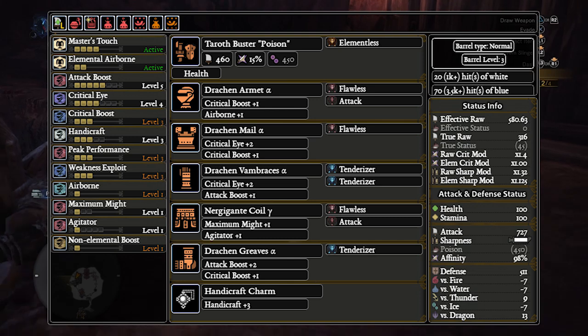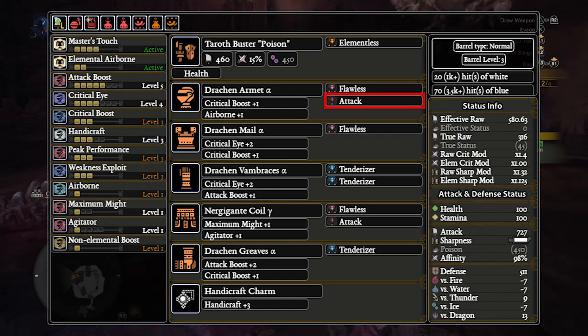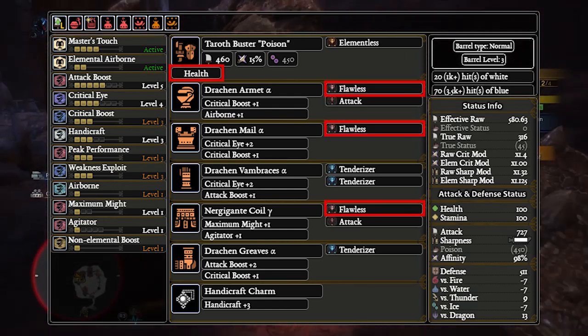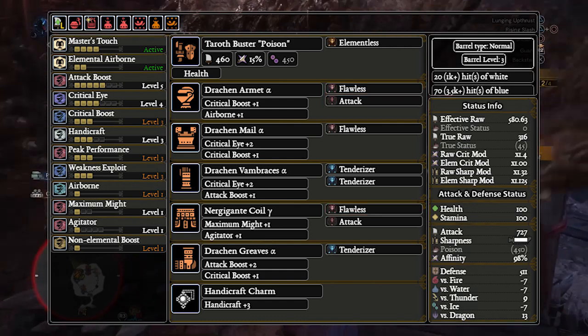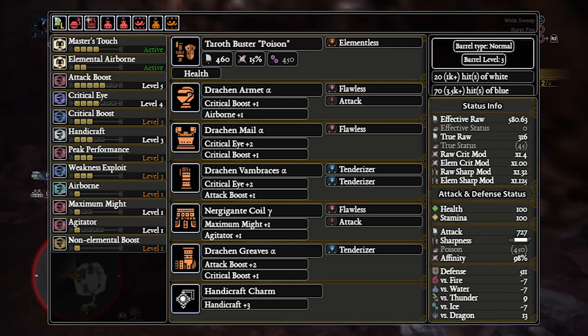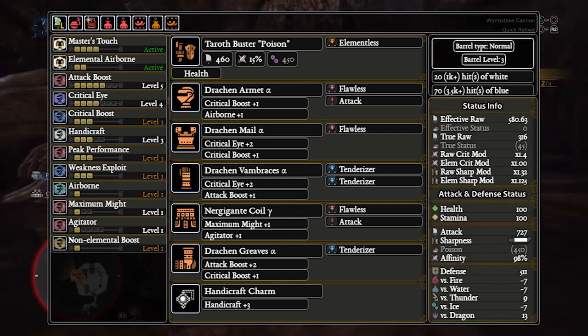We keep it non-elemental because it results in higher damage returns on Swing Lance compared to unlocking the Poison status. Sub out an Attack Deco for Guard 1, or for Guard 3, sub out all the Peak Decos and change the Augment to Attack. Or if you don't have a second augment, sub out one Attack Deco and two Peak Decos and keep the Health Augment. With a few adjustments, this also makes a good Aerial Gunlance build, but we won't be covering that as it's too niche.